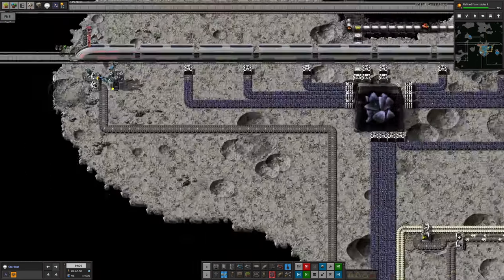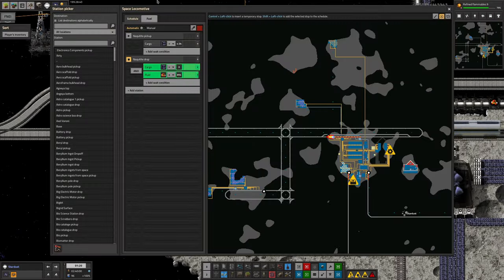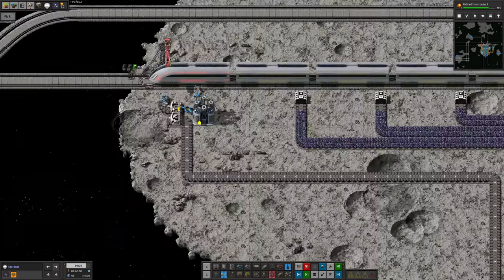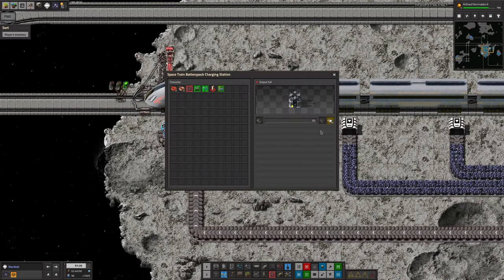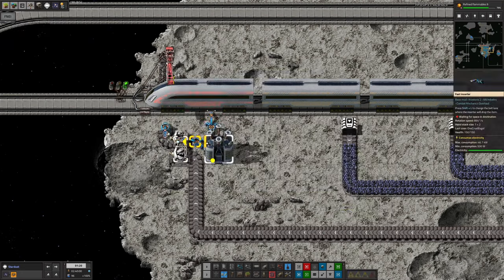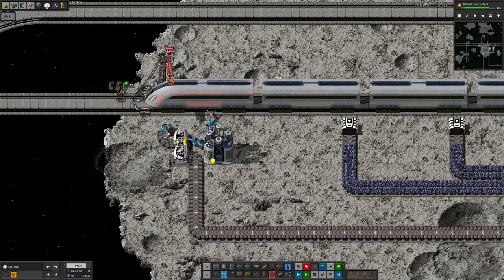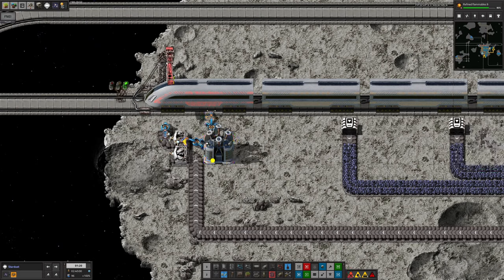The first thing I did was get the battery charger systems working. Space trains run on batteries unlike normal trains, so they take in space train power packs and turn them into discharged power packs. The discharged ones get put into these machines where they'll get charged up again and passed back out by this inserter. The belt seems to be full right now, but once the train uses a few more we'll be able to put some live batteries in and let them flow round and round.